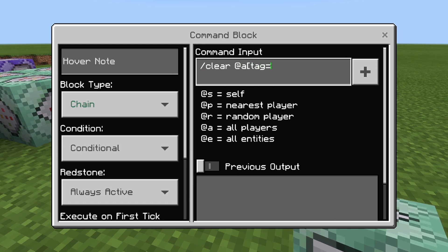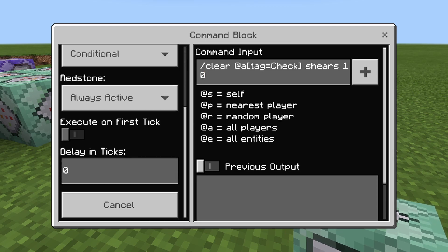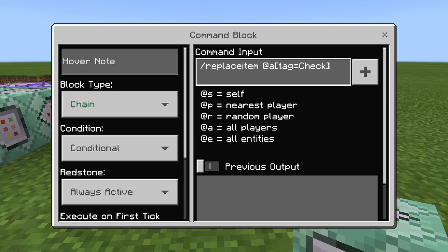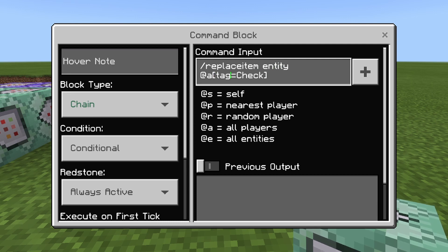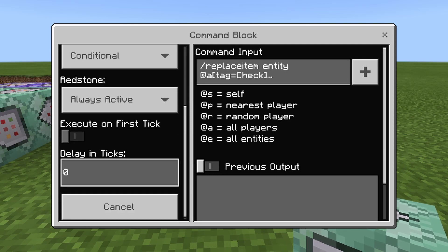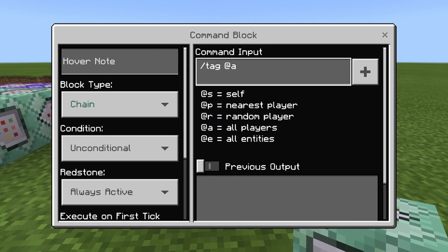Slash clear at a tag equals check shears. And we should put a data value of 1 and 1, actually, because we want it to get away if that works. And then conditional — slash replace item at a tag equals check. It should be entity at a. And then slot dot weapon dot main hands 0 shears. And then after this, we'll do slash tag at a remove check.